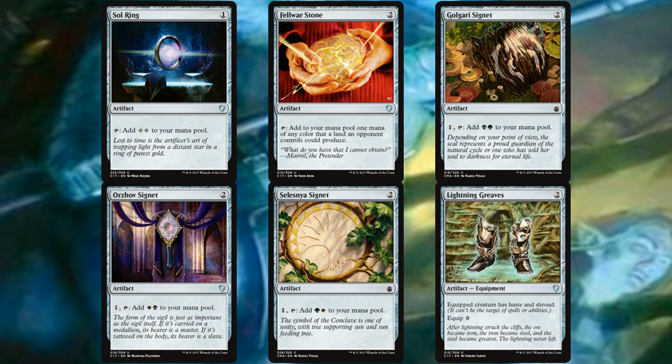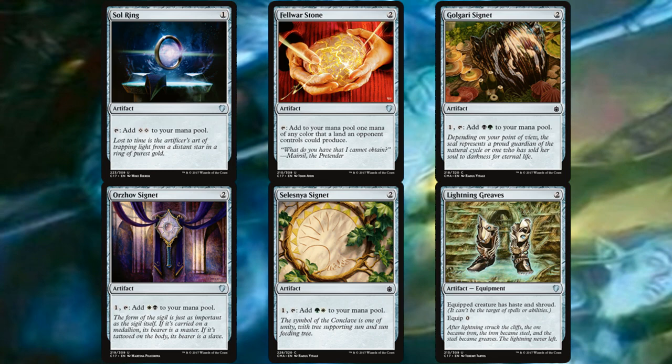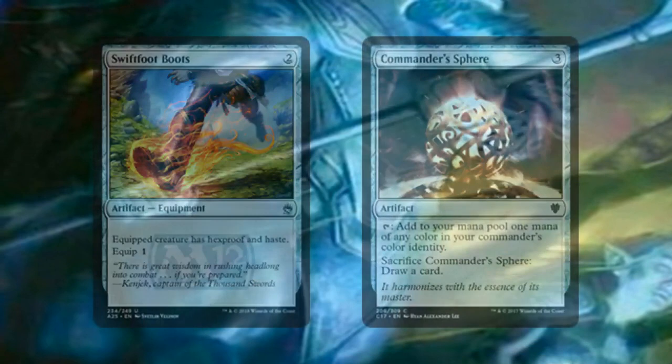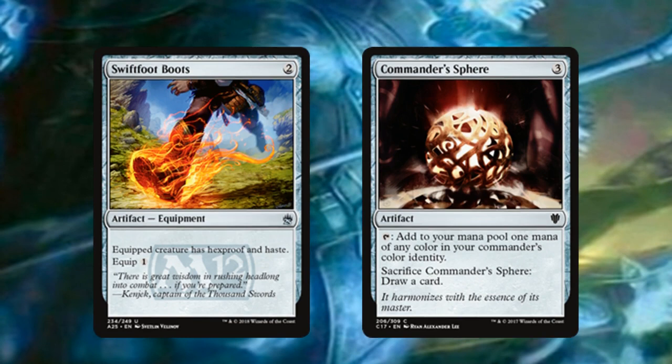For lands we're just playing basic mana fixing in these colors, nothing out of the ordinary. For artifacts we have eight: Sol Ring, Fellwar Stone, and the three signets within these colors — good ramp and mana fixing to get Teneb out quicker. We also have Lightning Greaves and Swiftfoot Boots for hexproof, shroud, and especially haste, which is key for attacking with Teneb. We finish with Commander's Sphere for flexible mana.